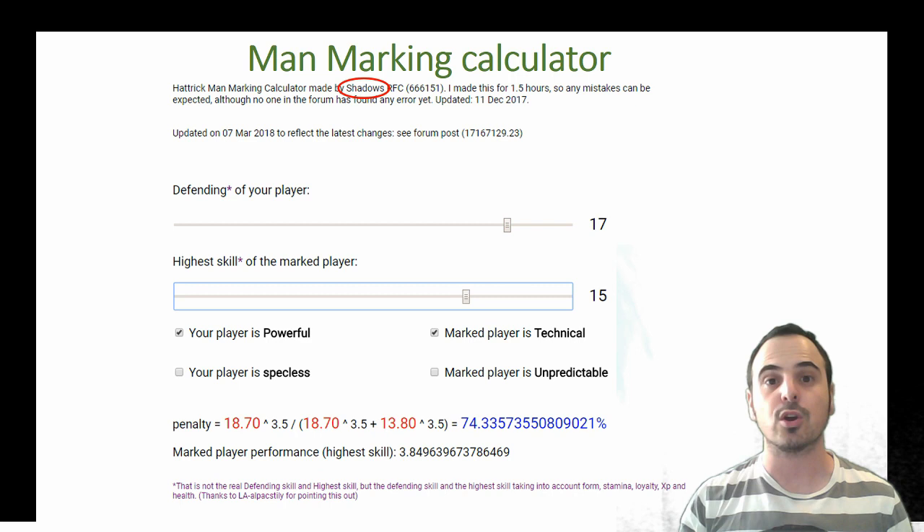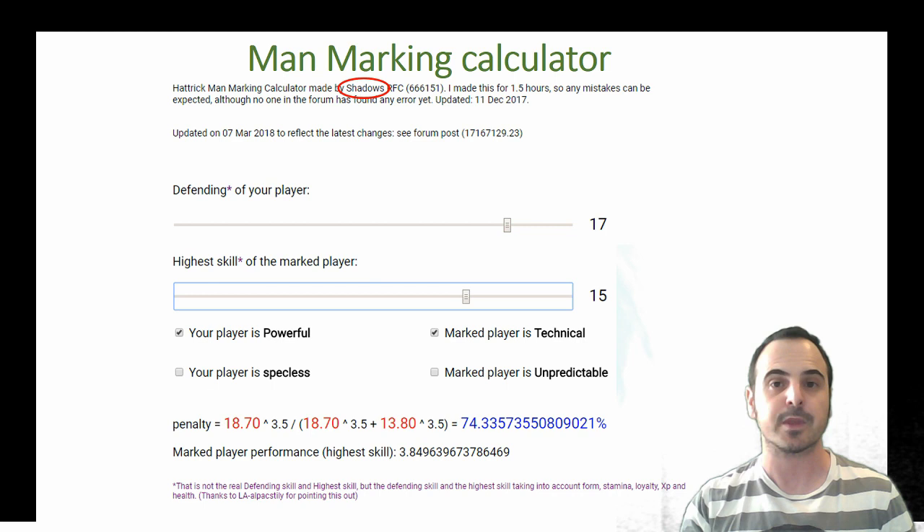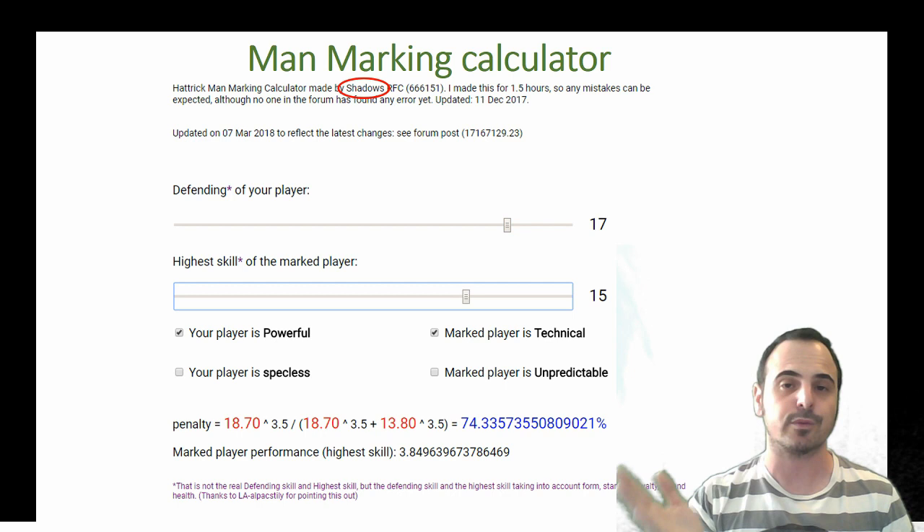Last but not least, there's a really cool calculator created by a manager named Shadows. It allows you to calculate the penalty on the target player. You need to add the defensive skill of your man-marker and the estimated highest skill of the target player.